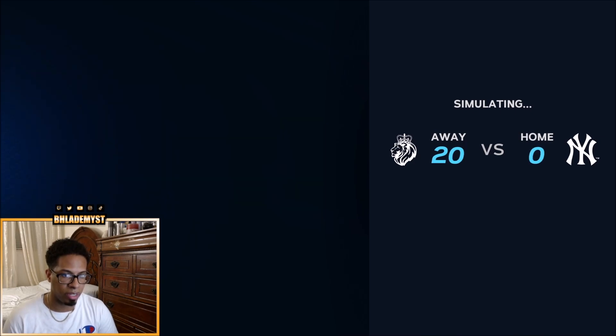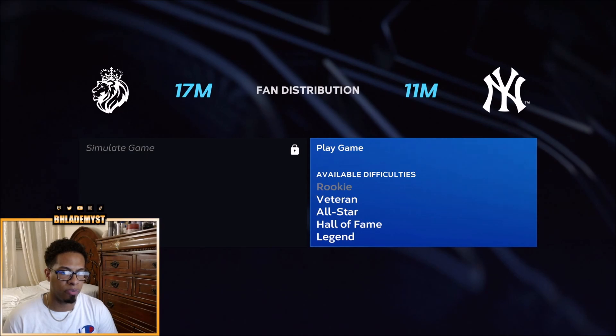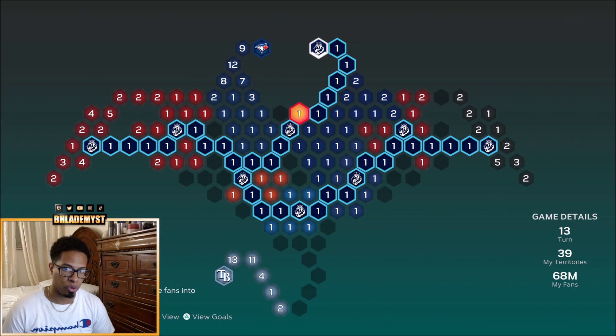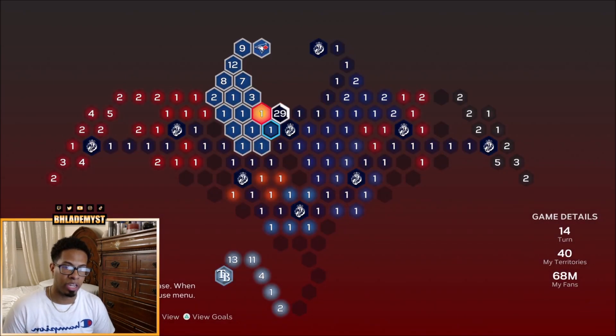With 23 million fans, we should be able to beat the 7 million no problem and face the Yankees — maybe even on veteran difficulty. Once you capture the Yankees, reinforce the stronghold and then move all the fans over to this 1 million territory. If there are any 3 million territories near your path, don't worry about it if you were able to move the fans over there. But if you weren't able to move the fans, you'll have to capture those territories until you get your path back.